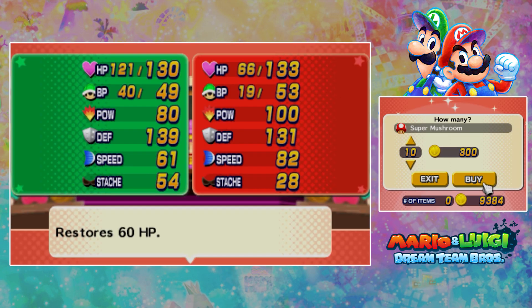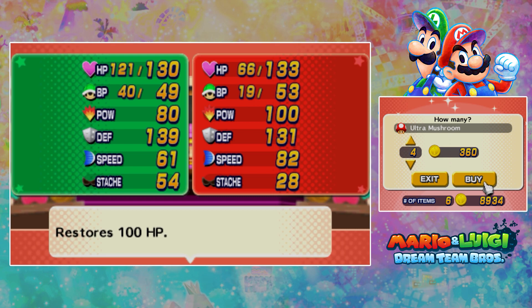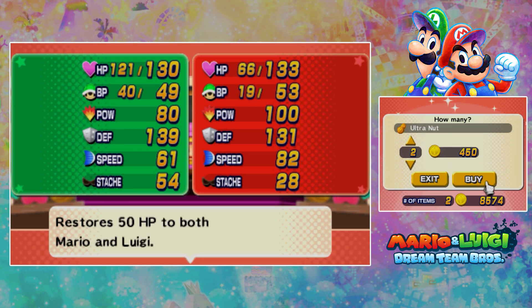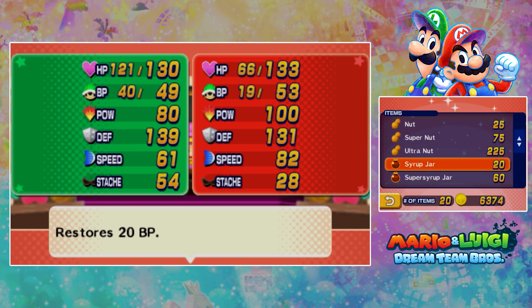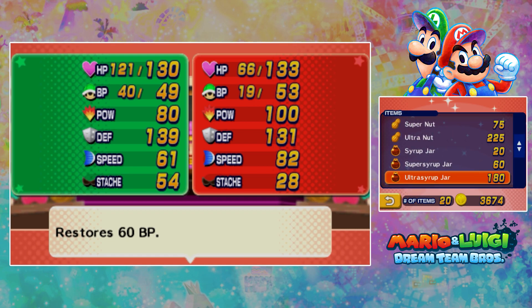This is the item shop. Let's buy some super mushrooms — let's buy 15 of them. Let's buy four ultra shrooms. We're not really hurting on nuts all that much, so I will buy eight ultra nuts. Buy some syrup jars just to get some more BP, and get 15 ultra syrup jars.